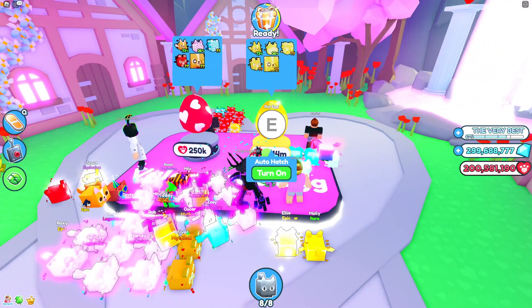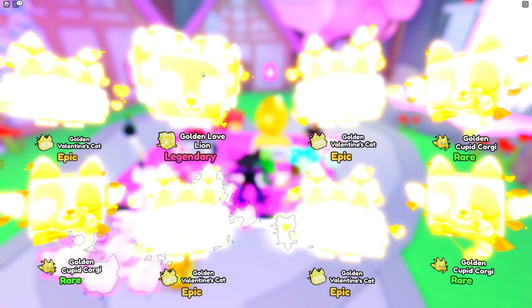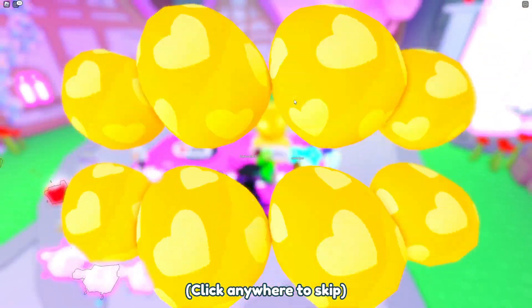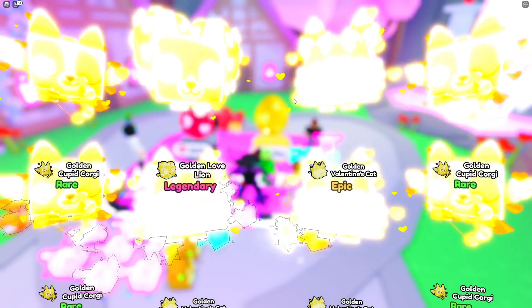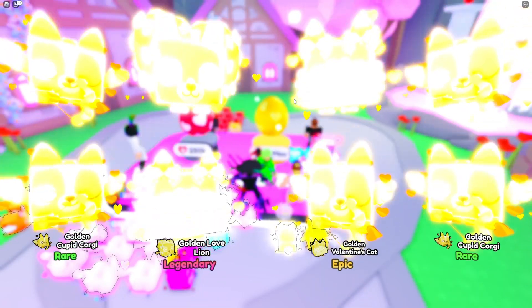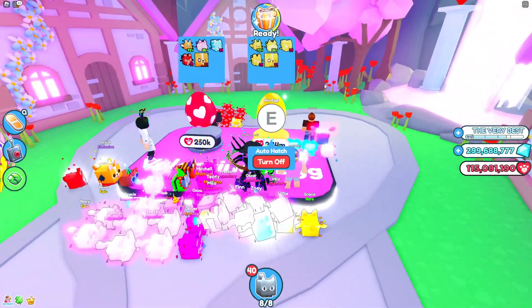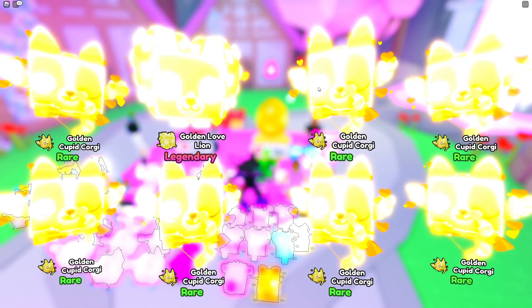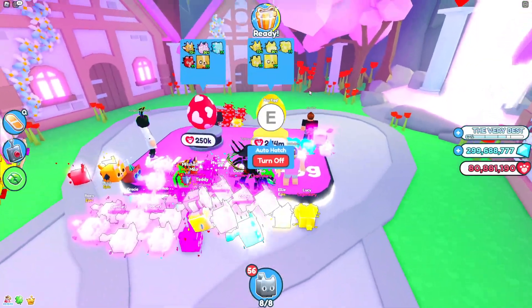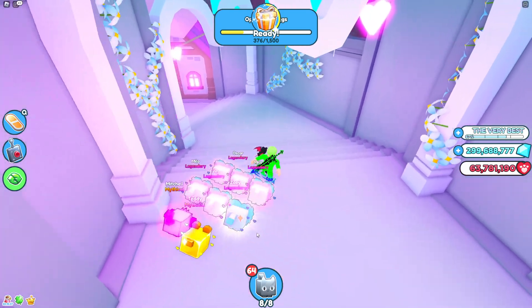Let me just open a little bit here — I'm only gonna get epic ones and legendary ones since I don't have any boosts right now. You need legendaries if you want this to work, because what we want to do is sell these pets in the Trading Area. That's the place where you can get millions and billions of gems — there's no other way to get millions and millions of gems. Look at this — I'm just opening and opening, and we got a couple of legendaries!